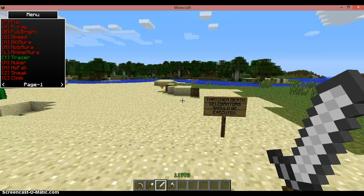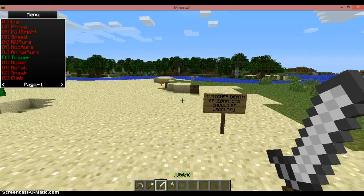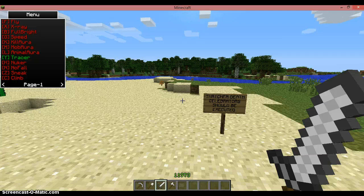The tracer — hit Y. The tracer will trace other players on the server. So the little cross in the middle of my screen just here — when other players are nearby, a line will originate from this cross to their location. It's quite cool, so you can just see anyone.